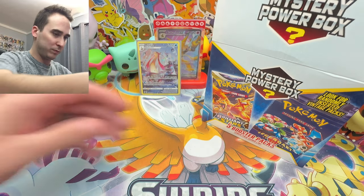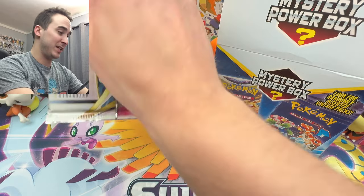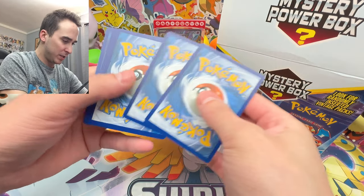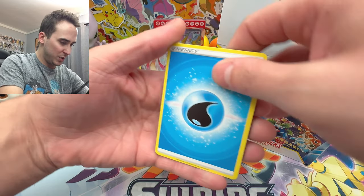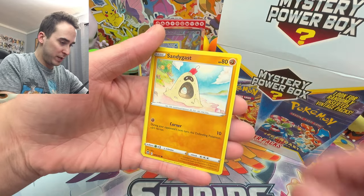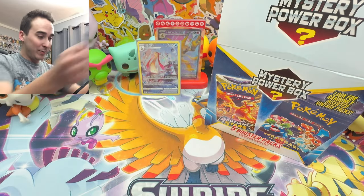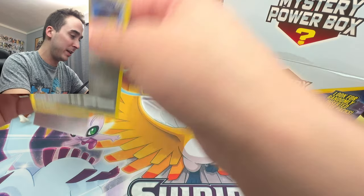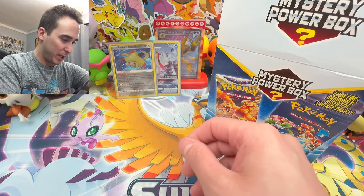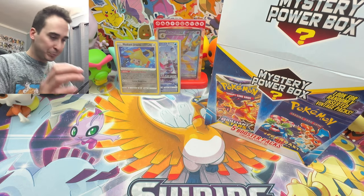Our second pack is another Silver Tempest booster pack — a second chance. There's the code card for one of you guys. We have a Water-type Energy, a Gym Trainer Supporter, Zubat, Fungus, Sandygast, a Relicanth, Radiant Jirachi, and a regular Holo. We got two decent cards — Radiant Jirachi and the Milotic. Our Showcase Pokemon is an Alakazam Full Art we pulled in last weekend's video.